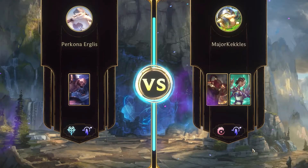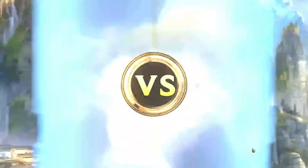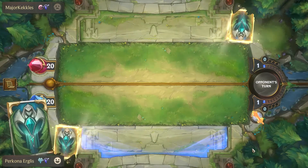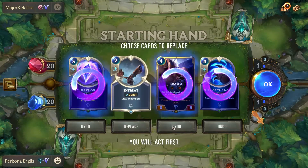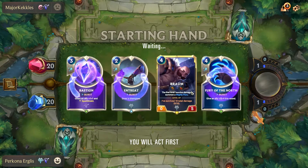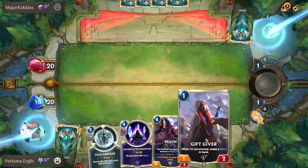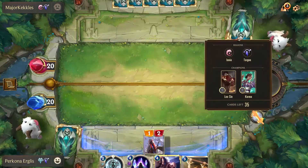Alright, we're up against Lee Sin, Karma, Targon, Ionia — so Bastion is going to be included in this deck. I'm not sure how we're going to match up against this. I don't want Entreat if I'm keeping Braum, so we're going to get rid of everything but Braum and try to get some early game units and search for our Starlit Seer — which we didn't get. I do have a turn one play with Gift Giver though, so I am going to play that.